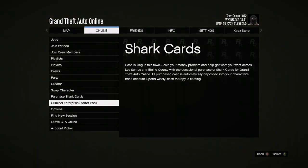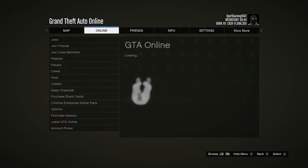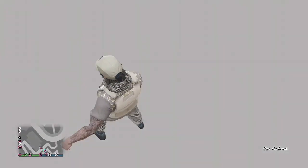What you want to do is press start, go to Online, go to Criminal Enterprise Starter Pack, and back out. Then back out of the menu and press Y to exit the vehicle. You should now be falling, and after that you will spawn outside.